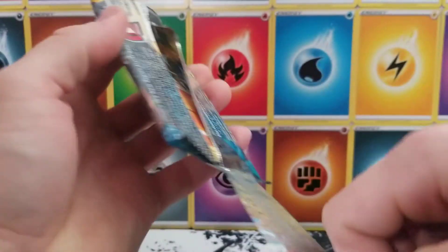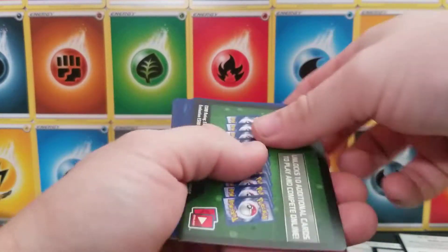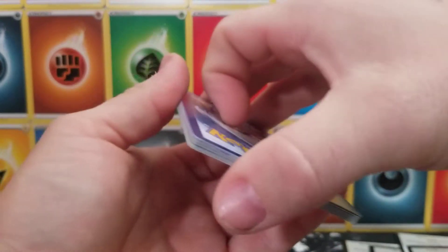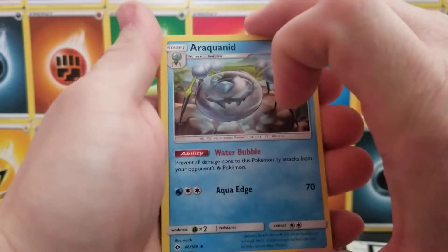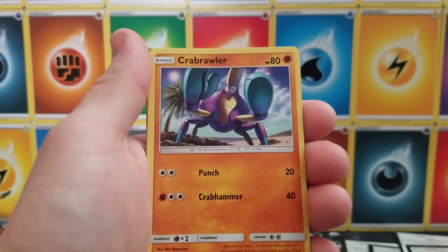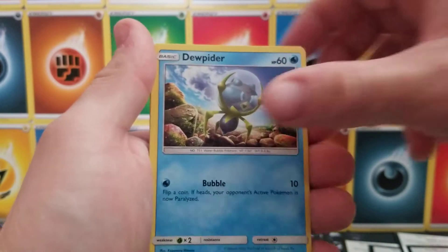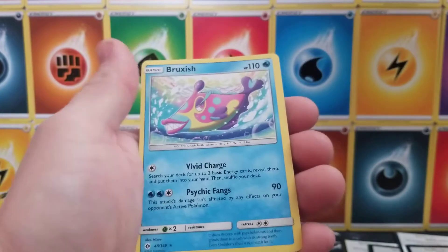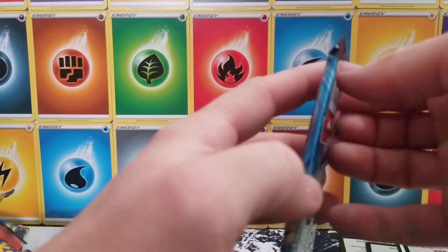Sun and Moon time. Oh no — I gave away there was a Crabrawler — so did Poké Dad. Code card — one, two, three, and four. Dark Energy — very nice. Spinda, Araquanid, Rare Candy, Crabrawler, Mareanie, Alolan Diglett, Ditto, Alolan Meowth, a Reverse Holographic Metapod, and a Rare Bruxish. We pulled so many from the last video — I can't believe it.